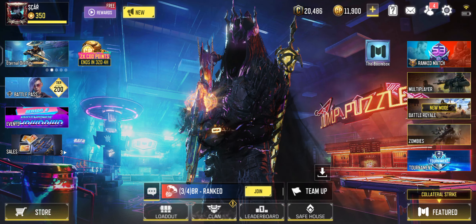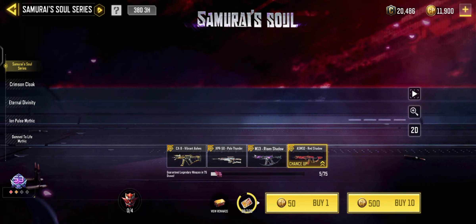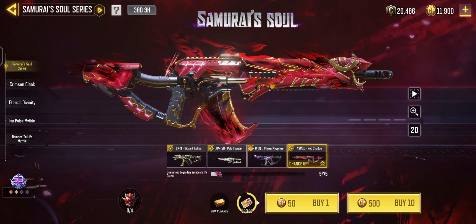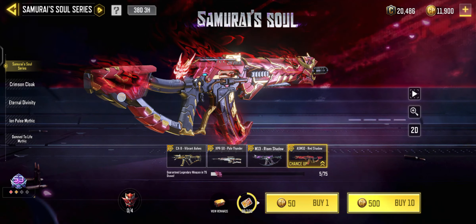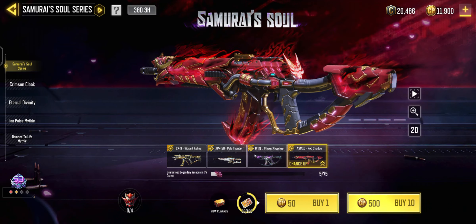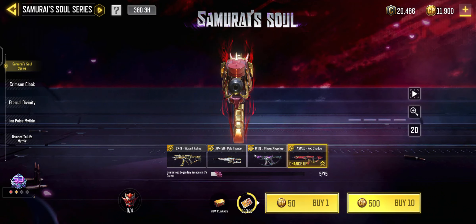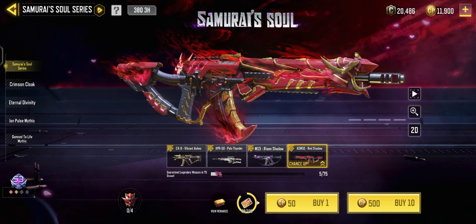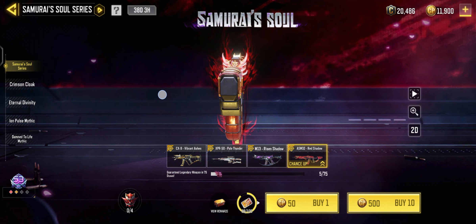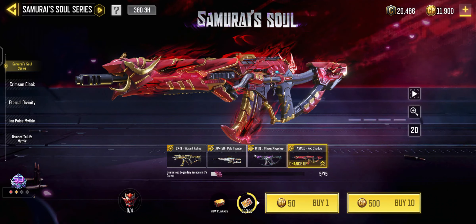Hey what's up guys, it's Ka here, welcome back to the channel. The Armory series just dropped and I decided, you know what, maybe it is time to pick up this ASM10. The ASM10 is a very versatile, skill-based weapon - if you're good at hitting your shots you can kill with it, if not you won't. But this skin is a banger and I do have CP for it, so why not.